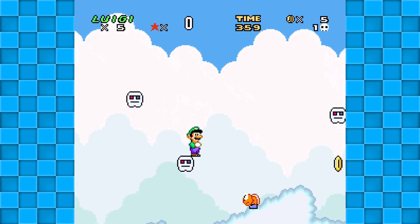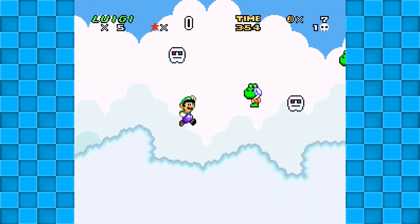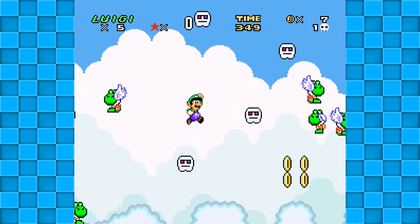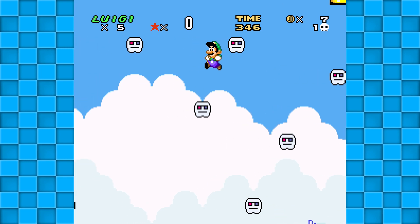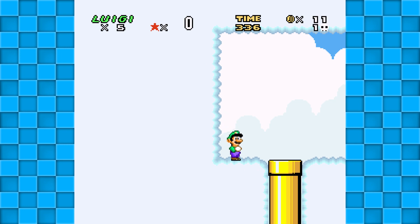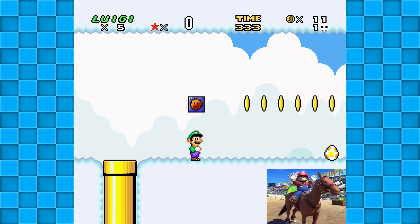So far we've seen dinos, and we've seen clouds, but where is the horse in all this? Are they just giving us the old explanation like, oh, Yoshi's like a horse? Yeah, that's probably what that's about. Somehow I can't wrap my head around that, and I'm expecting to see a real horse in Mario World.